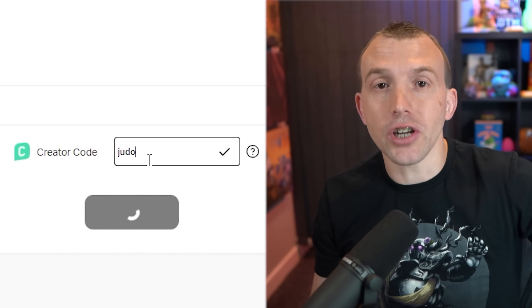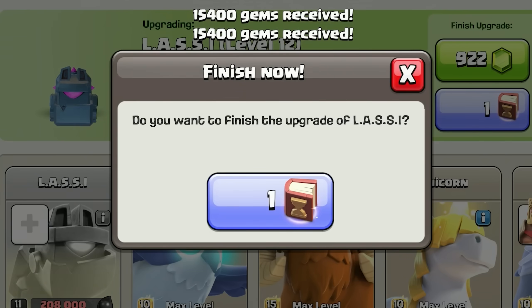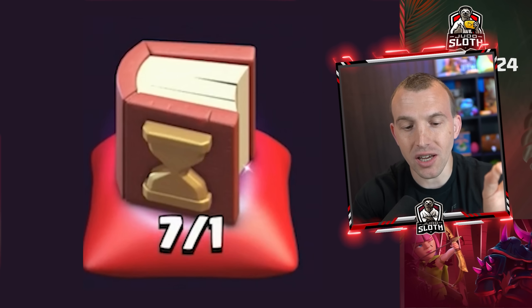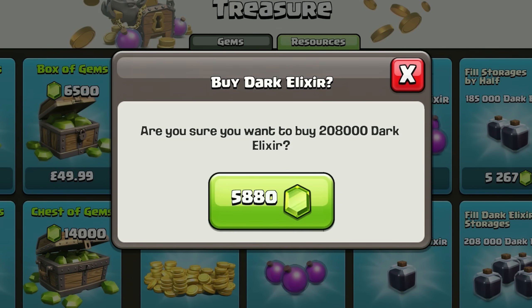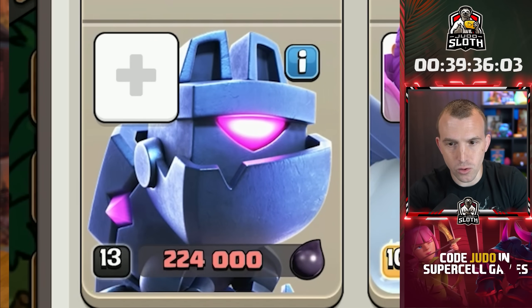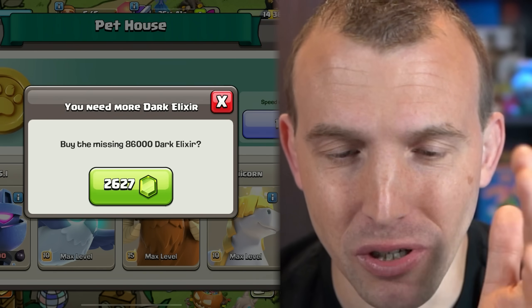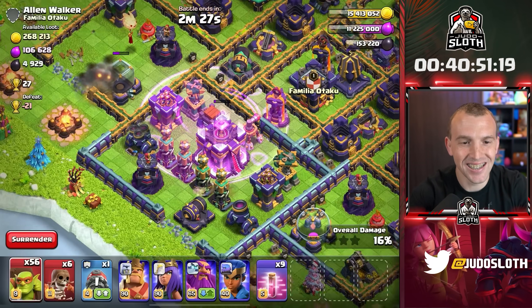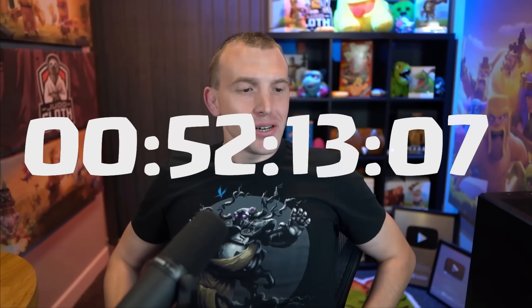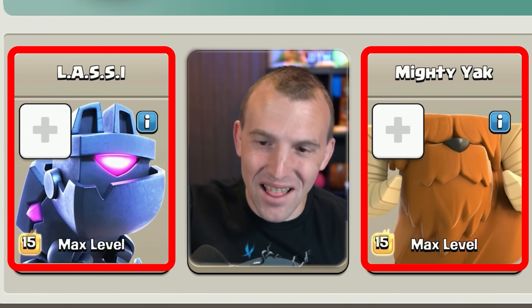You do have to enter the content creator code each time in the Supercell store - it's not like in-game where it lasts for seven days. 37,000 gems. I believe I should fill the storage, use the book of everything, then use the hammer of heroes for the Mighty Yak's max level. I'm also going to purchase a book of heroes so I don't have to keep using books of everything - I'll need those for future updates. Filling the storage for level 13 with a book of heroes, then one more fill. I farmed the 80,000 dark elixir in about 10 minutes and saved 2,500 gems! Lassie and the Mighty Yak are both maxed!